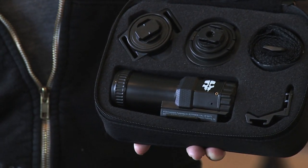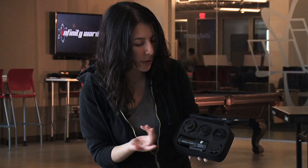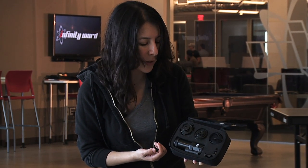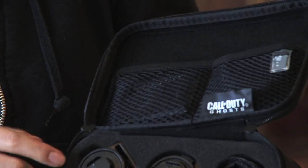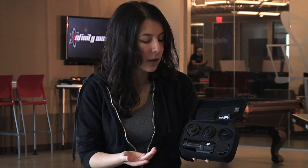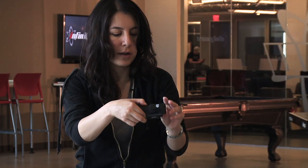We have this 1080p camera — it also films at 720p depending on what you want. We have three mounts, so you can put it on your bike helmet or on your head. It comes with a four-gigabyte memory card and a rechargeable battery, so you can use it right out of the box. I'm going to pull it out real quick just to give you a closer look.